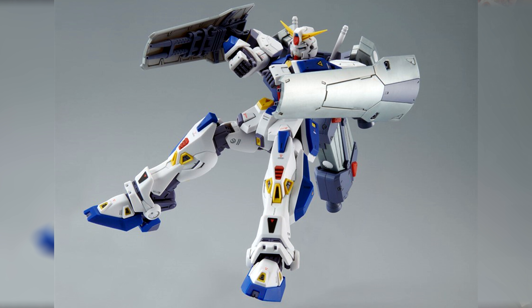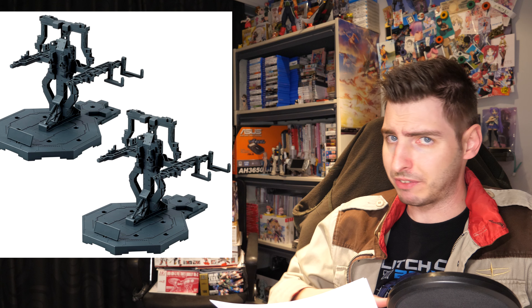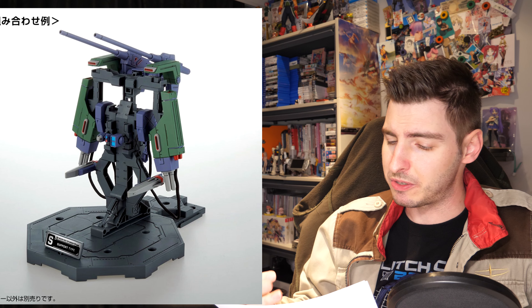The T stands for Tracer, and this one I really like. The booster-like backpack is a bit more meh, but I am totally in love with those shield boosters that connect to the shoulders. They are very reminiscent of the Hazel series' shield boosters, and especially those of the Gaplant. Not only is their shape similar, but they also appear to have a twin beam rifle installed in each.